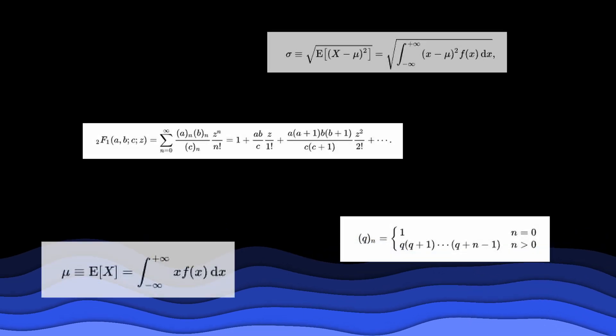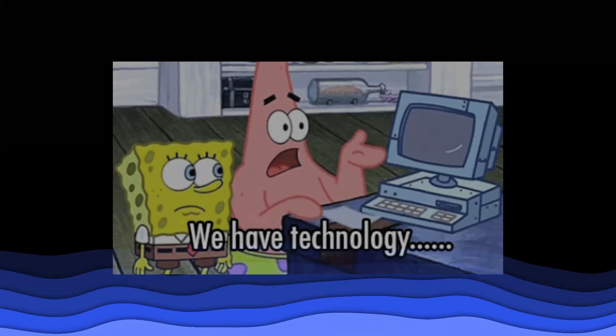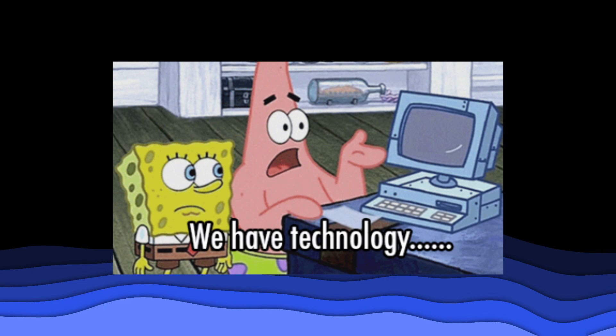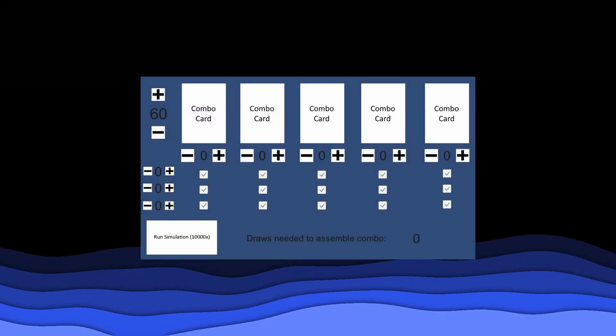I set out to quantify how hard it really is to draw your combo, but the math seemed rather complex, what with hypergeometrics and standard deviations. And I'm not a nerd, and people seem to like nice round numbers, so I decided to brute force it instead. At first I considered doing it all by hand, but that proved ineffectual. I then considered outsourcing the labor, but then I remembered we have technology. Sadly, the technology likes to fight back — a lot. But after much strife, I now have my own 10,000 monkeys on typewriters.